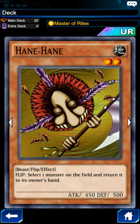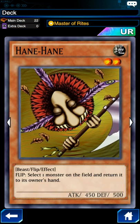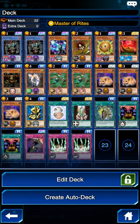I also bring Hain Hain. I like his flip effect to get rid of an opponent's card, especially if I have Relinquished or a high-star monster on the field. I can have Hain Hain out there, flip him, and get rid of whatever face-down defense position monster poses a threat. It also works well if they have a monster they had to Tribute Summon or Ritual Summon — flipping Hain Hain and making them put that card back in hand can make it difficult for them to re-summon it.